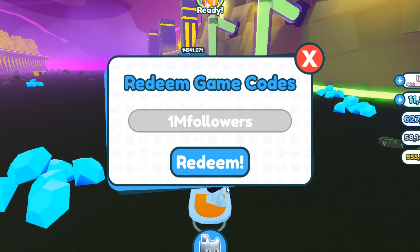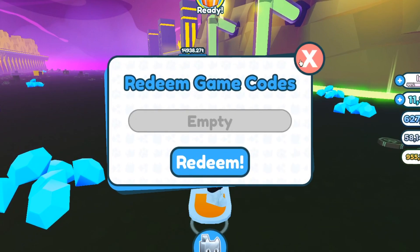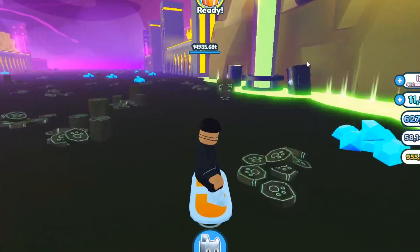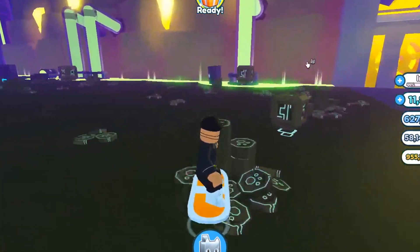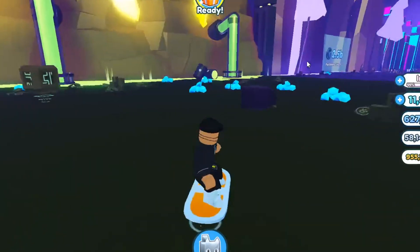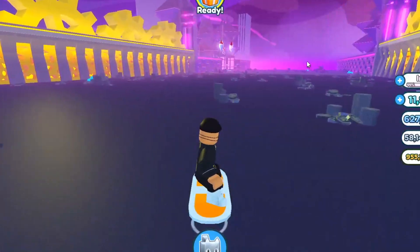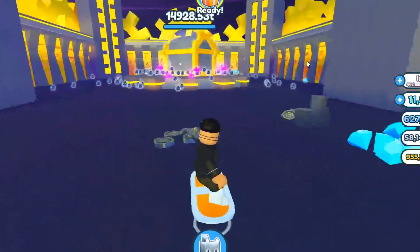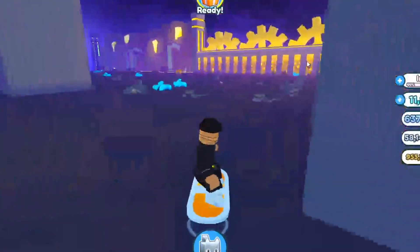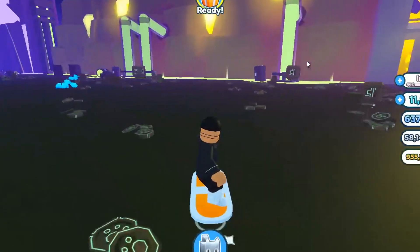Let's try '1mfollowers' — it also says already used, so maybe that one still works. When a code does not work, it says 'code expired.' Lately there haven't been any new codes for Pet Simulator X. I don't know why they haven't released new codes — it's been about three months since the last code, which was '404roblox.'